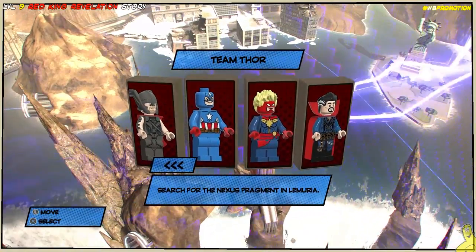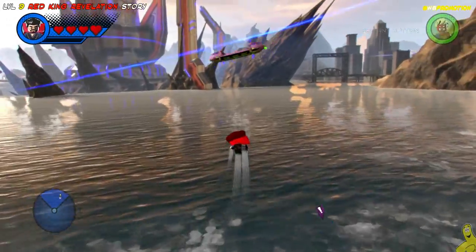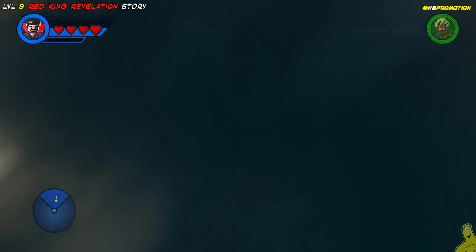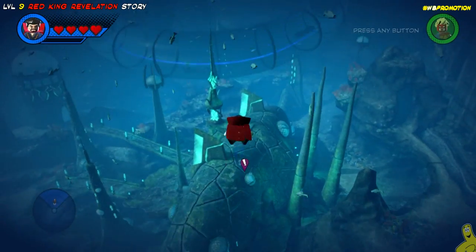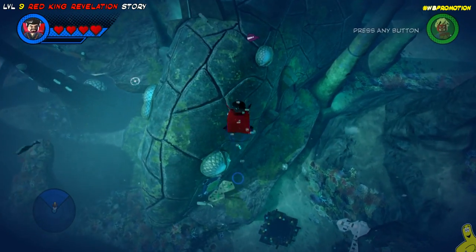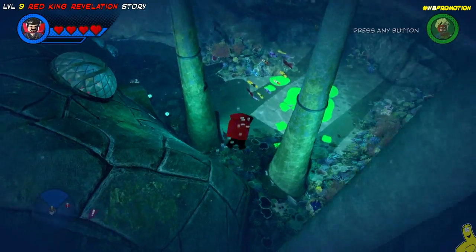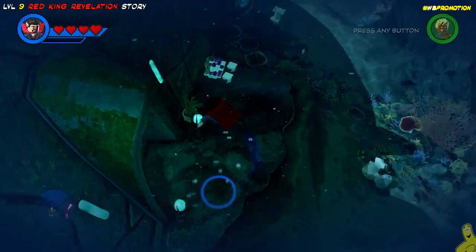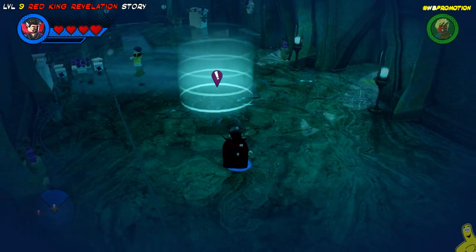As it turns out, it ends up being Team Thor that you choose. We selected it out of order on accident and it ended up being level 9. As you can see here, we're actually flying down underwater into Lemuria. Once we get down there, we're going to access a point that allows us to continue the story, which takes us into a big coliseum where we have to fight alongside a bunch of different hulks. By the end of the level, we actually unlock all of those hulks.